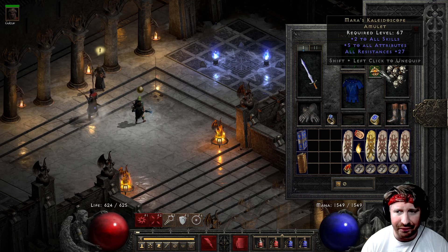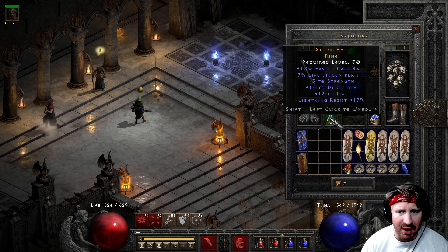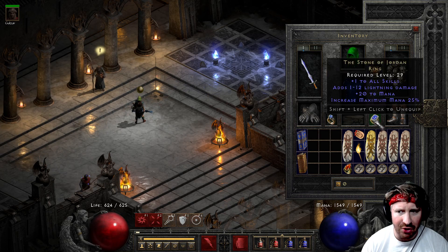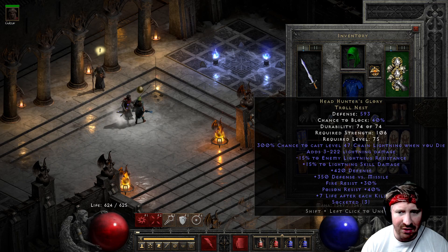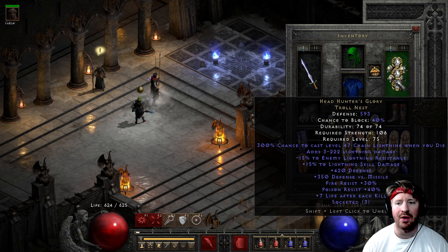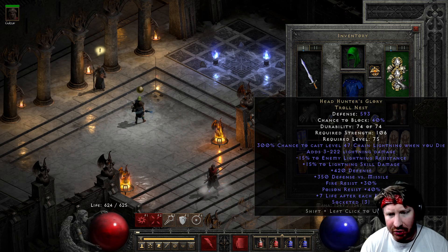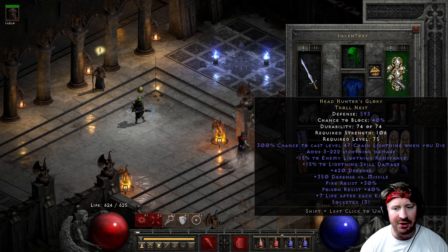Factor that in. I'm wearing a Vipermagi with a Shael rune in it, Magefist, an FCR ring — a GG one at that — an Arach, Stone of Jordan, Silk Leaves. And this pretty cool item here: Headhunters Glory. Nobody uses it basically because it just falls short of Storm Shield and Spirit and things like that, but it's a pretty cool concept.